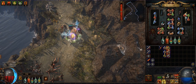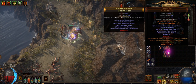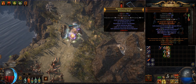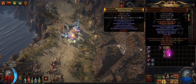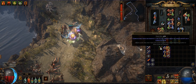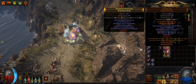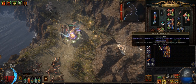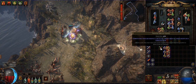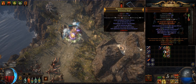Hey guys, welcome back to Path of Exile. Today we will try to six-link an item. I saw many videos of people saying that if you corrupt an item to five-link and use tainted orbs of fusing, it can add one link or remove one link from a corrupt item.